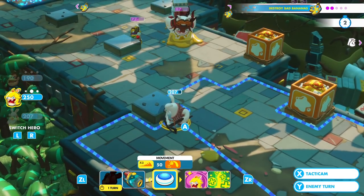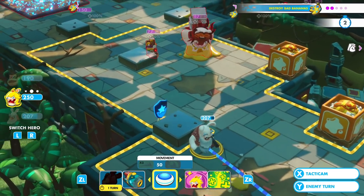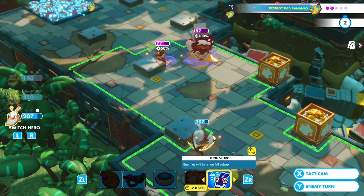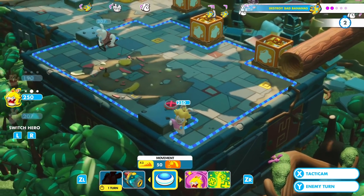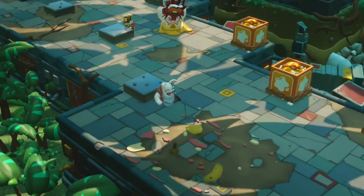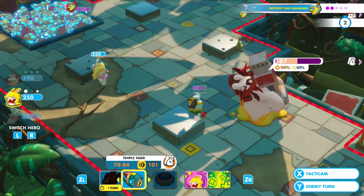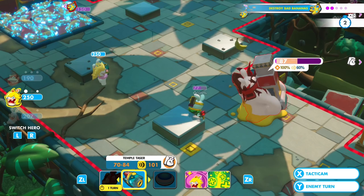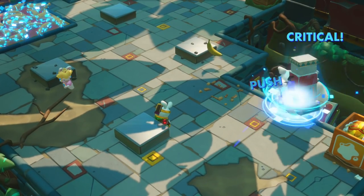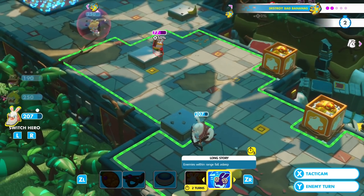I can try to shoot the bad bananas, but first let me see if it's easier to take out the enemy directly. That's a pretty heavy push — let's go for it. Critical hit! He's gone, excellent. I'm not going to put him to sleep yet; I'm going to give her a shield instead. Then Donkey Kong gets a fun little move — I pick him up, move right here, and throw him over here. That should do quite a decent amount of damage.